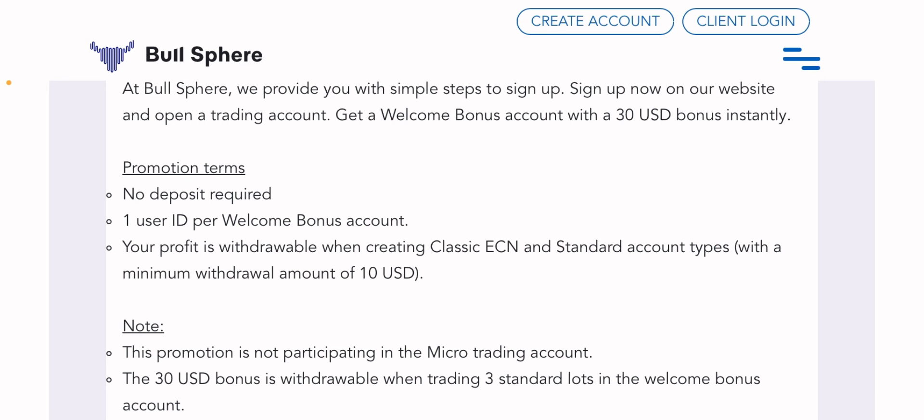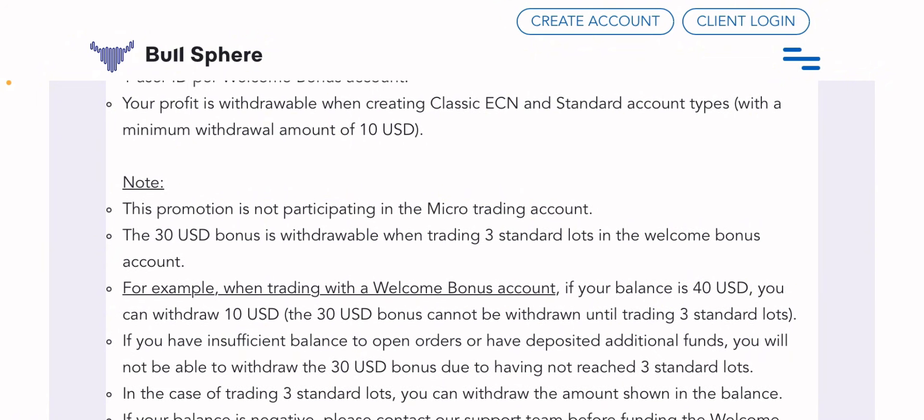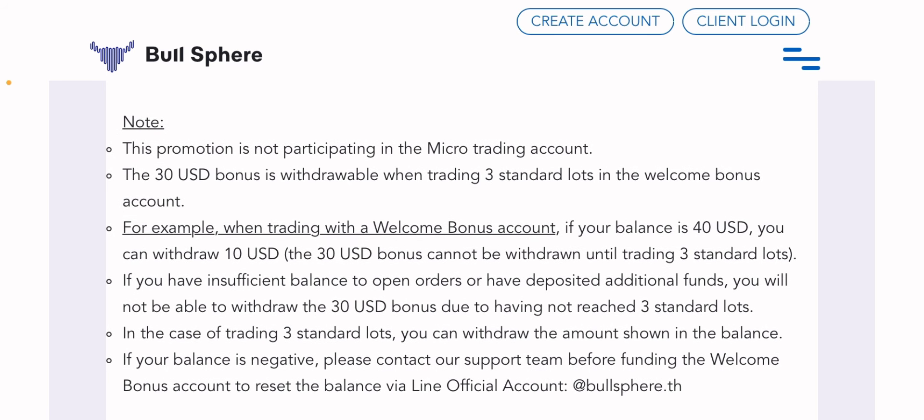Only classic, ECN, or standard accounts are eligible for the bonus, with a minimum withdrawal amount of $10 USD. When you create a standard or ECN account, you can withdraw a minimum of $10. Note that this promotion does not apply to the micro trading account. The $30 USD bonus is also redrawable after trading 300 lots in the welcome account.